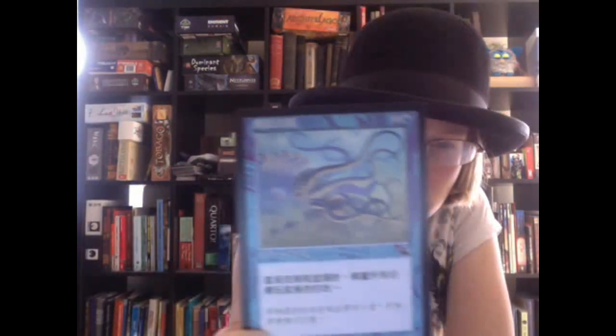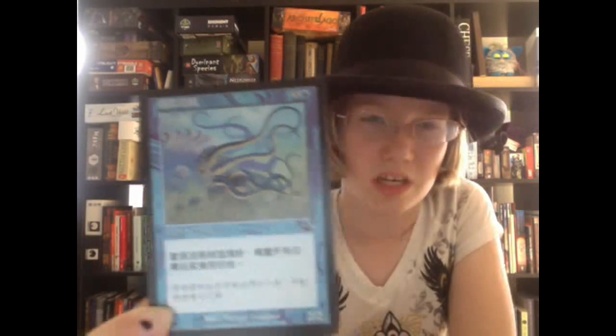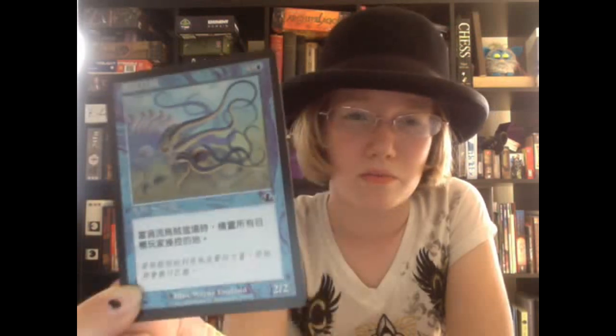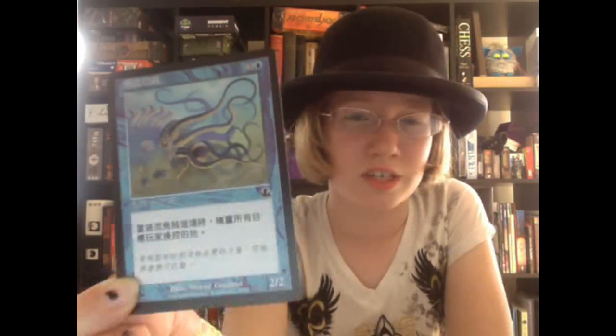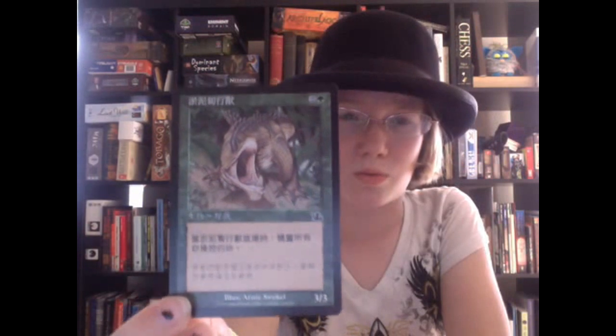Next is a blue card with three colorless and one blue. It looks like a giant squid, and it's probably a creature because it's a 2/2. Next it looks like we have a 3/3 dragon, maybe, which is two colorless and one green.